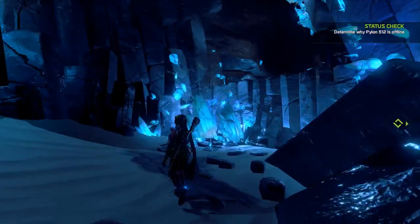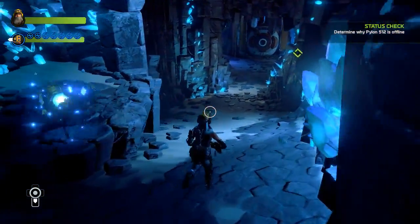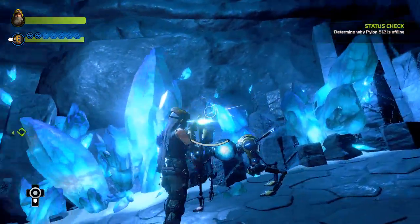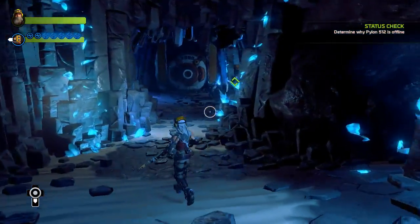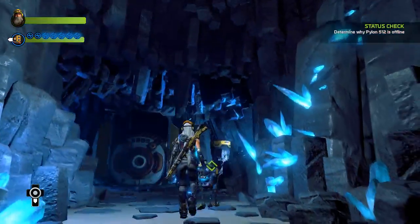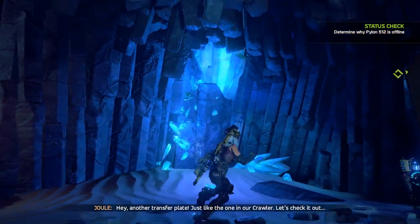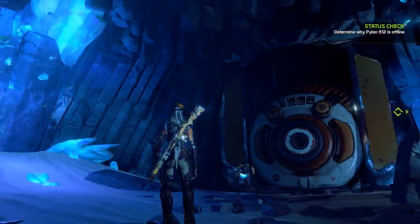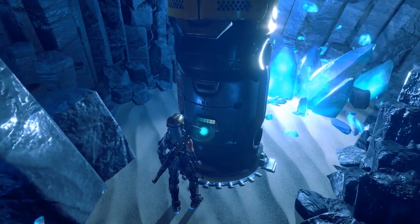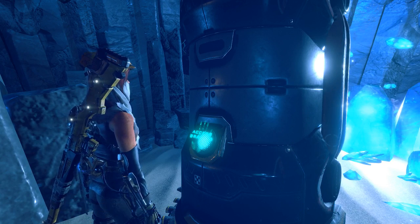I'm not seeing anything yet that can be destroyed. At least at this point, all I'm doing is walking through this very strange crystal path. Transfer plate, just like the one in our crawler. Let's check it out. There's a transfer plate. The last one I found was under... it looks like there's something stuck in the memory buffer. Interesting.